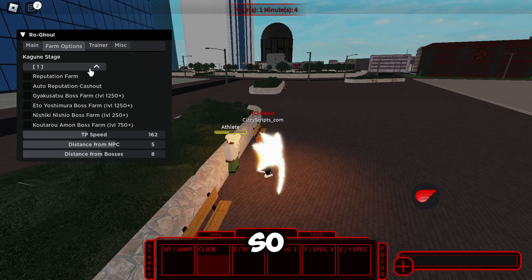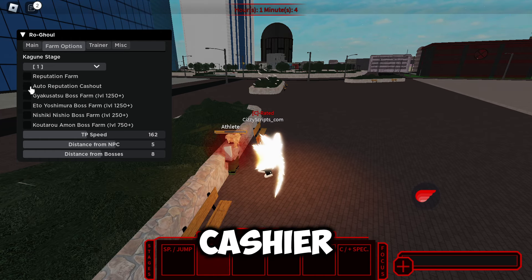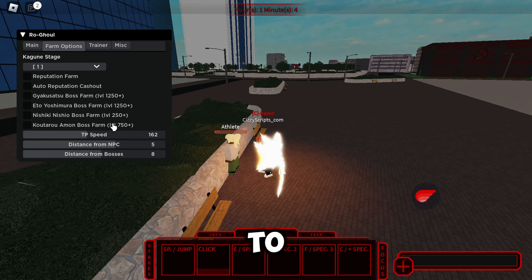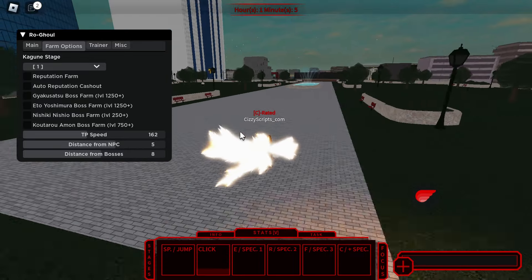Under farm options, you can choose your kagene stage — we're going to do one because that's all I've got right now. Then we've got reputation farm and auto reputation cash out. We've got boss farm options: Ito boss farm, Nishiki boss farm, and Amon boss farm. It tells you what level you need to be to complete each boss farm — the lowest requirement is level 250.